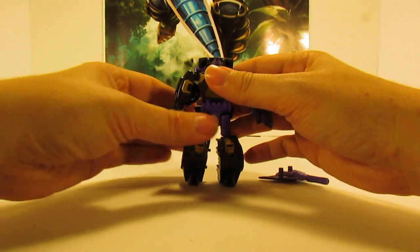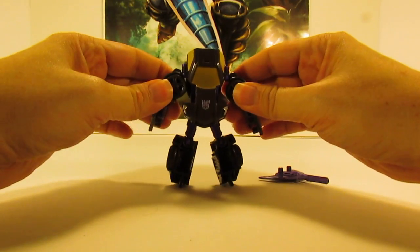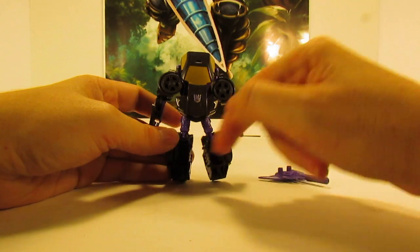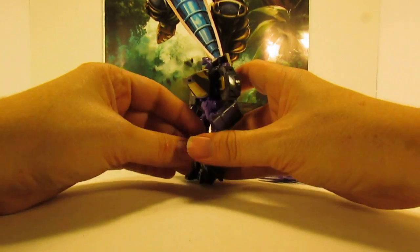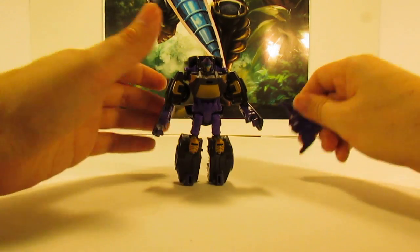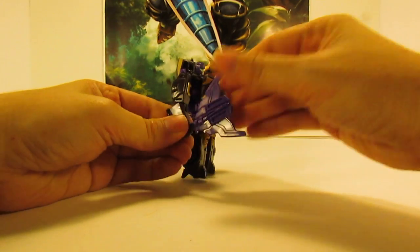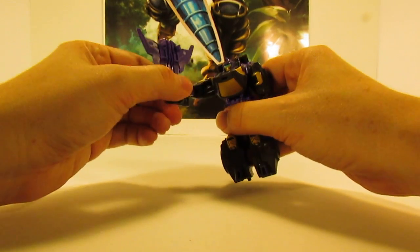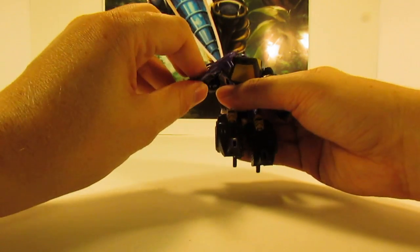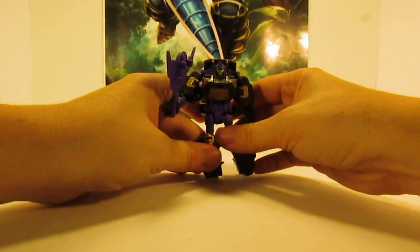That's basically all for his articulation. In his back you can see everything is there — he does have some open spaces in his legs, but that's no big deal. You'll find those little open gaps in most figures. As for his weapon, he can hold on to it like an axe or a mace, whichever you want to call it.